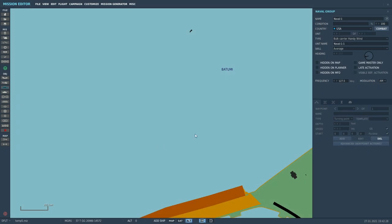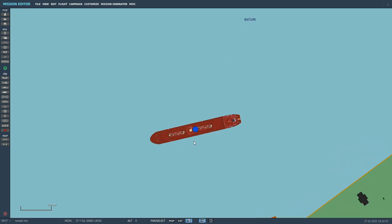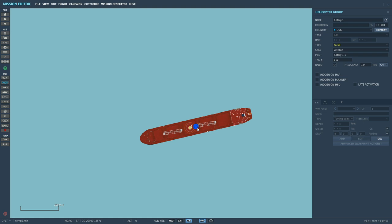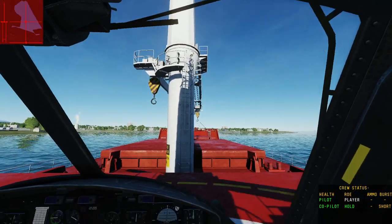A new ship has been added: the bulk cargo vessel Handywind with a working helipad. You'll find it in the mission editor under USA — bulk carrier Handywind. It can be used to operate a helicopter from, and will repair, rearm, and refuel that helicopter. It can also be used for warehousing, which is a more advanced DCS topic we'll cover in a separate video series. Here I am flying a UH-1H Huey on and off the ship — operating from it just fine.